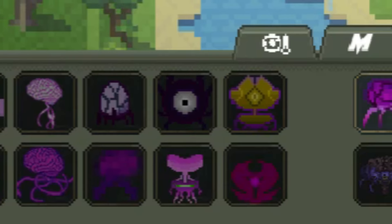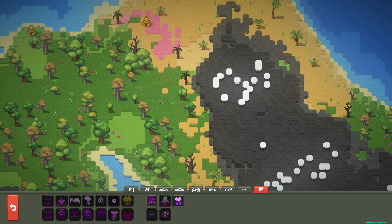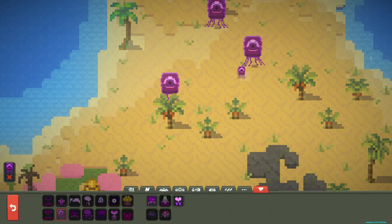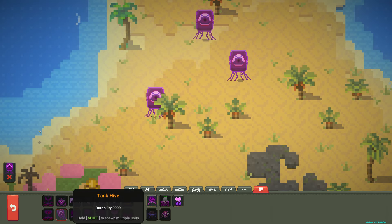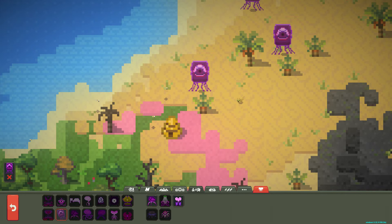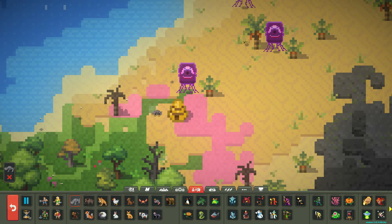Each with their own specialized traits that could help them in basically killing their enemies. One of such animals that you could spawn in is the Tank Hive. The Tank Hive are very durable, with at least 9999 durability. If you want to test this out, let's try to spawn in the strong ones, such as the Rhinos.